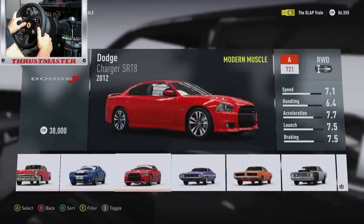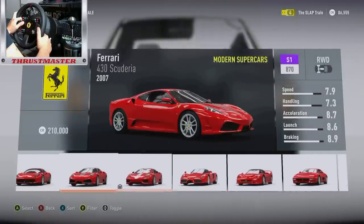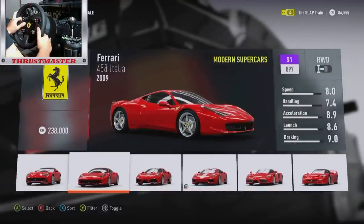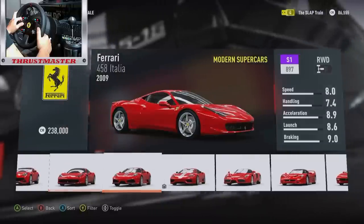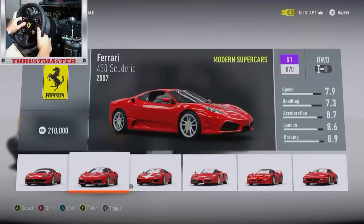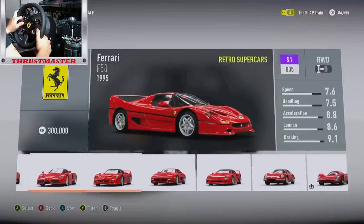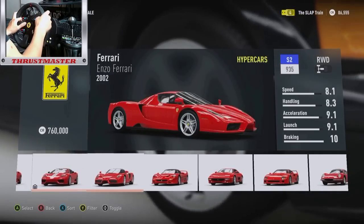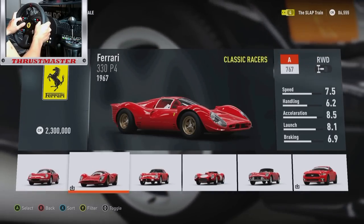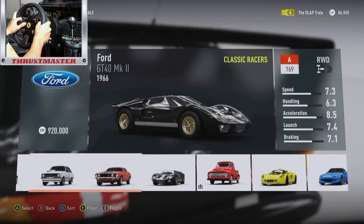I'm not going to spend too much time on the car list - you guys have seen the car list on a lot of other different channels. The 458, 430, Scuderia, Challenge Stradale - how much does that go for? 160 and 210. So hopefully we can maybe sell one of those off and get some good profit off of those Ferraris that we just earned.